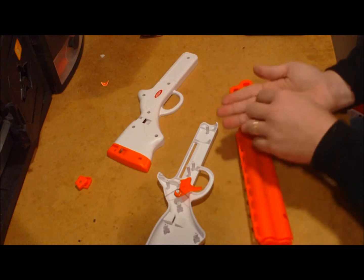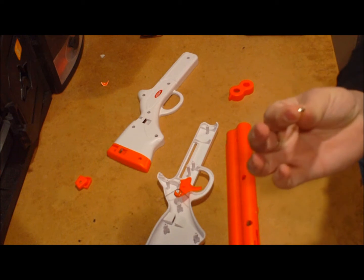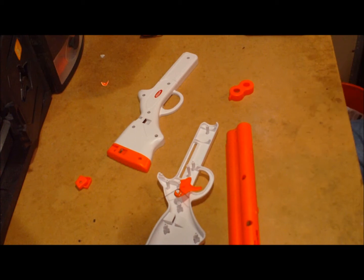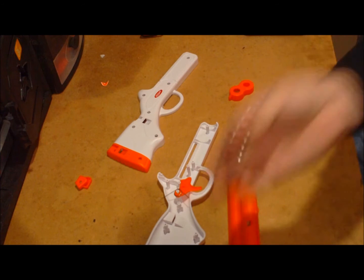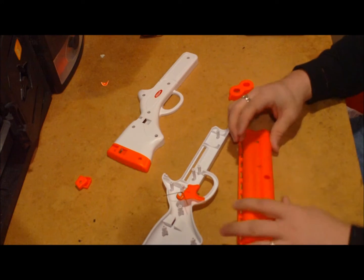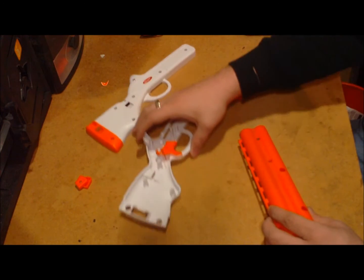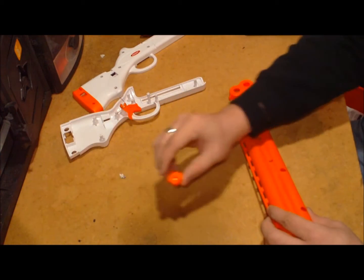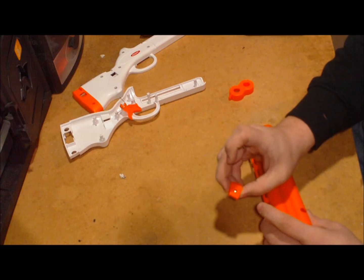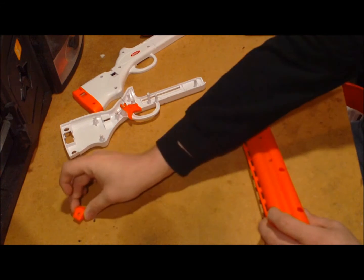Everything is the same size screw, which are these little silver screws, and surprisingly enough, it actually has a very, very small Phillips head cross in here, which seems a little smaller than what it should be. Pretty much the only thing in the white area of the blaster is the trigger and the trigger spring. To remove the priming nub for the blaster itself, there is one small, tiny little screw, and that's actually the only one that differs in size on this thing.